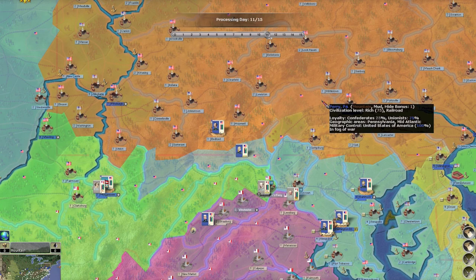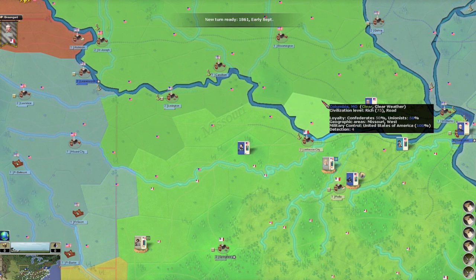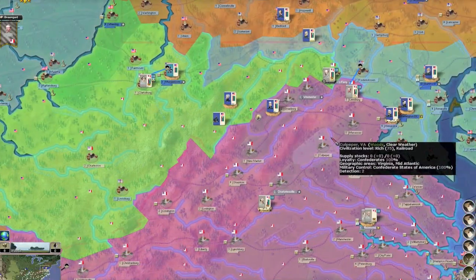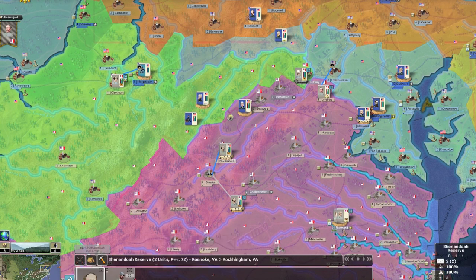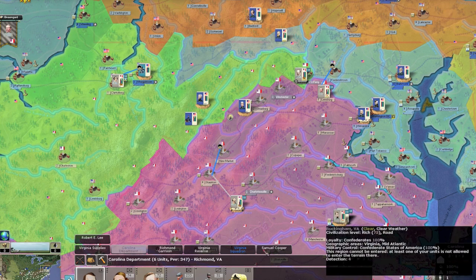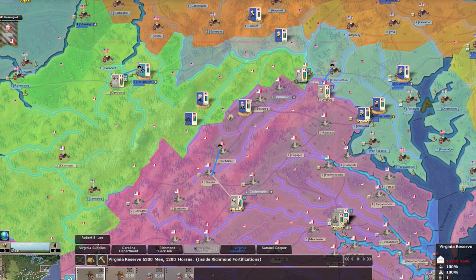I really need to hit them hard — I can't play this softball thing. I've got to hit them before December before the weather changes. I can't wait until 1862 — that's going to be too long. I need to remove this force up here; I only have 1,200 men against a much larger enemy. The Richmond Virginia Reserve Forces have 6,300 men.